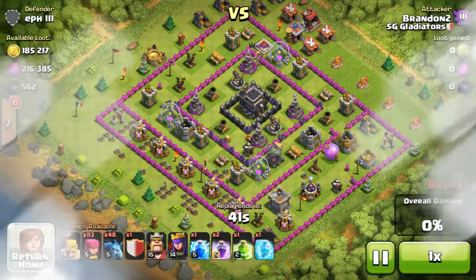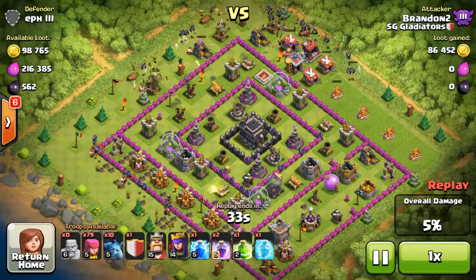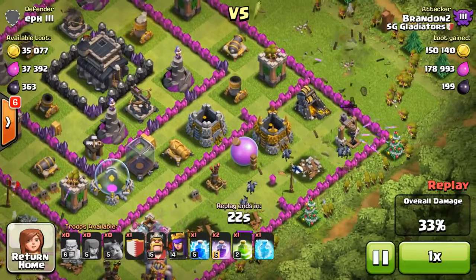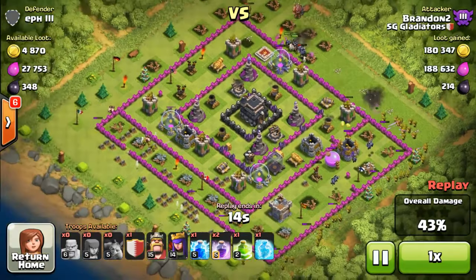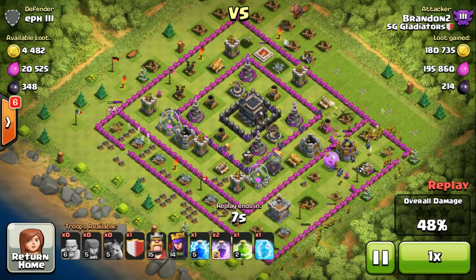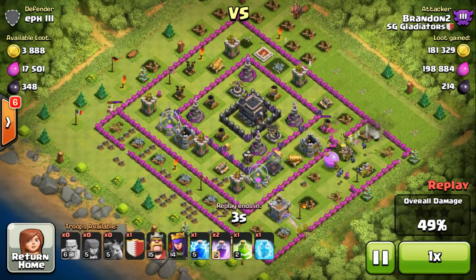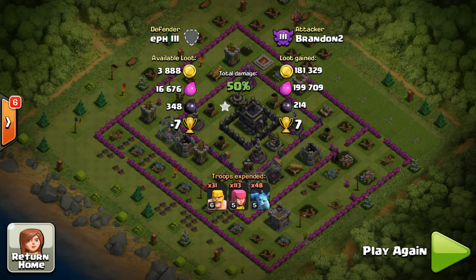This base is a town hall 9. As you can see, the resources are 180,000 gold and 216,000 elixir — not that much compared to later examples. The reason I attacked this base is because the storages and small collector compartments are very accessible. I also check whether the base is easy to get 50%. Town hall 9 has 72 buildings, so you only need to destroy 36. Town hall 10 has 80 buildings, so you need 40 — slightly more difficult.